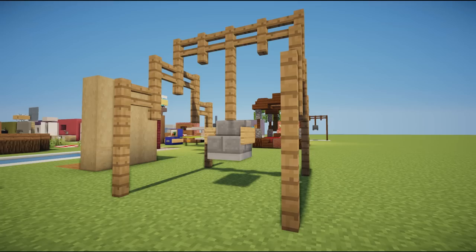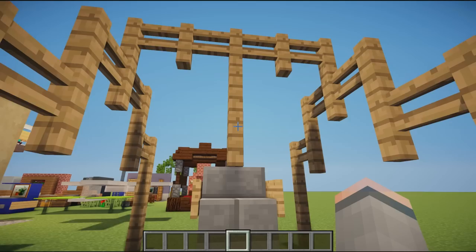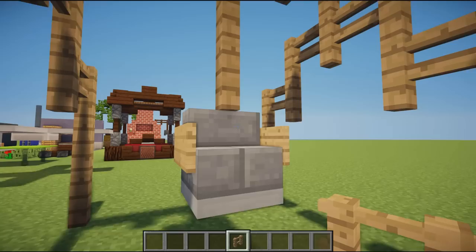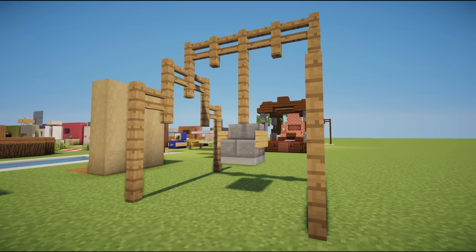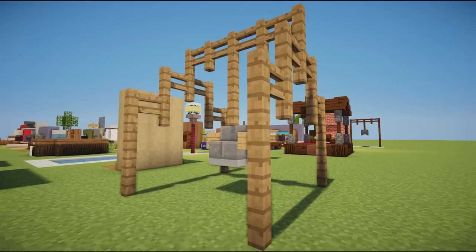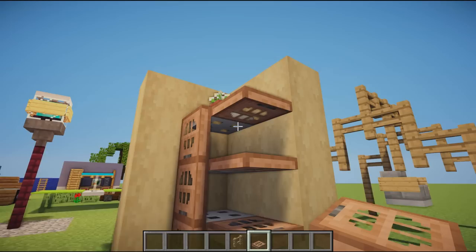Moving on, we have a garden swing. It's pretty much just fences built up in a cool little pattern all the way along the top, making sure the swing is centered in the middle. You use fences everywhere for this one, a little stair hanging at the bottom, signs either side, and a trap door on the bottom to make it look a little more solid. Great for a playground or house garden.